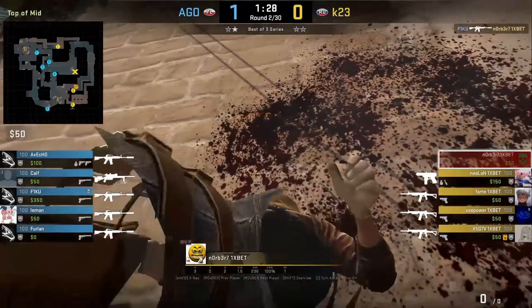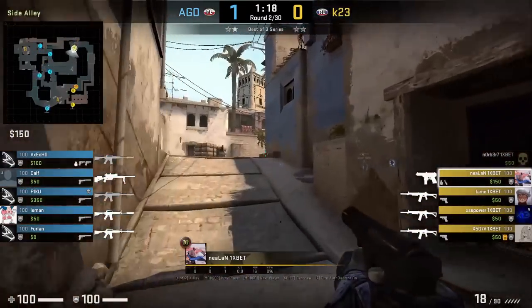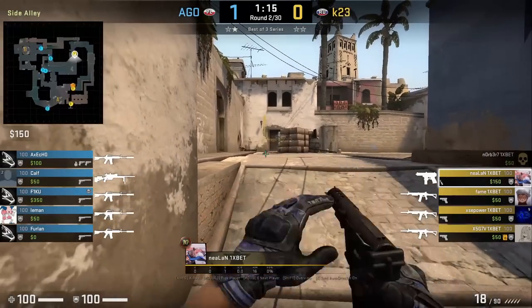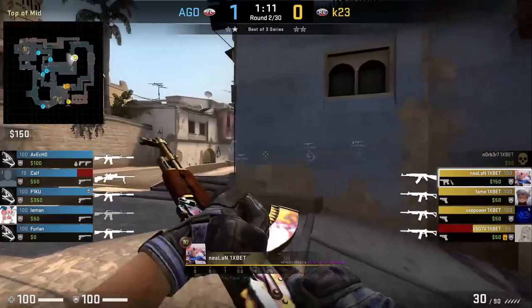Norbert's 8k dies mid and Neelan, the only player without a rifle who was in apartments, comes back mid with a nade. He uses it to blow the 8k back to him and with it gets a frag onto the short player. Well played by Neelan.